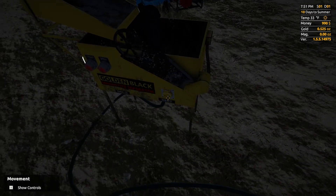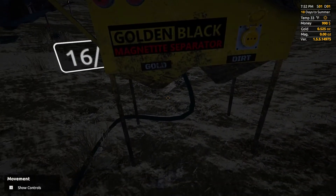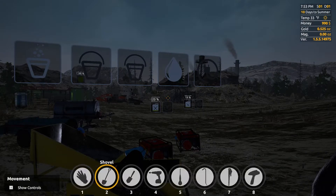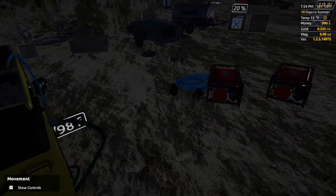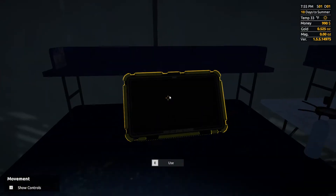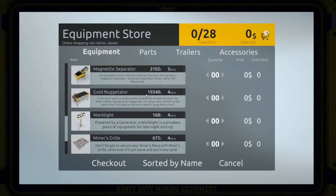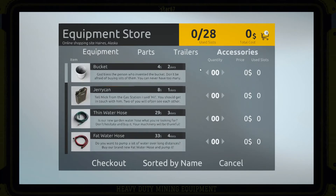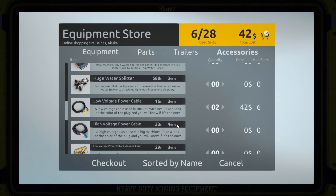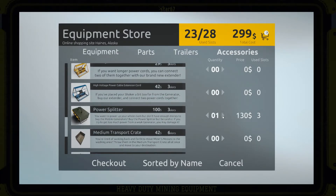This separates the magnetite from the gold dirt. We need electric cables — I forgot to get them. We're just gonna go online to the store and buy the things I forgot to get. I think we'll buy four of those accessories and two high voltage ones, and definitely a power splitter and some extension cables.